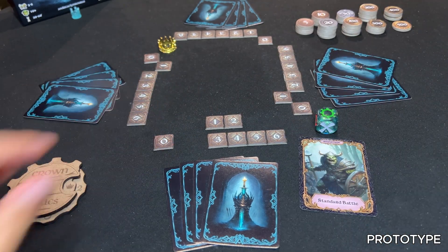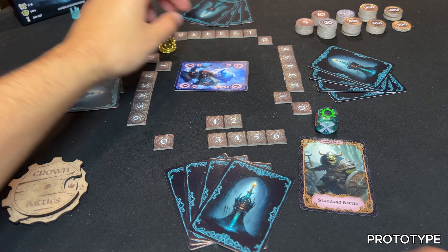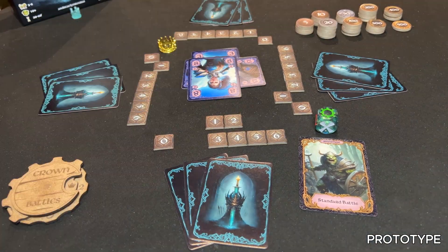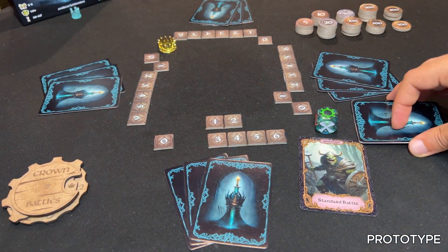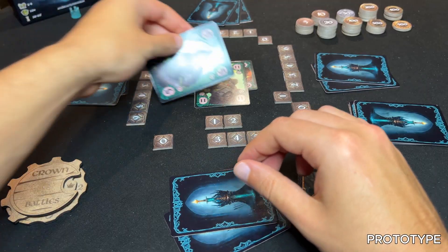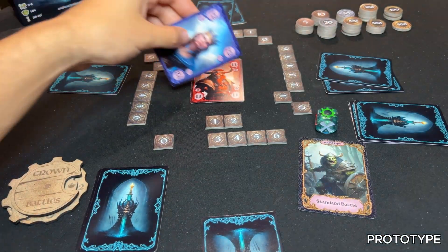The player to the dealer's left starts the first trick by playing a card face up. Play goes clockwise with each player playing one card face up. The player with the most powerful card wins the trick, and the winner of the trick starts the next one. This continues until all tricks are played.